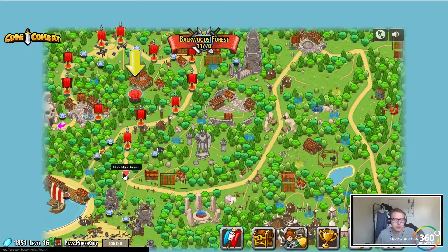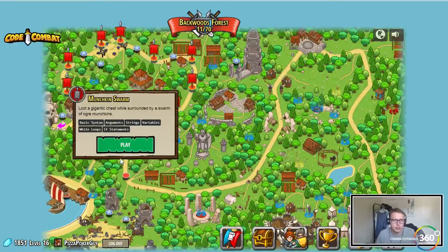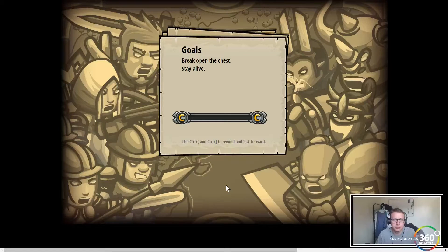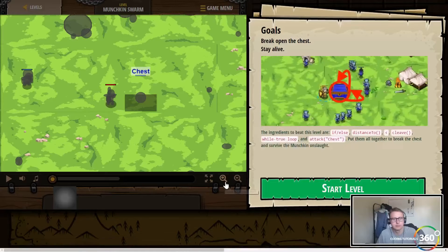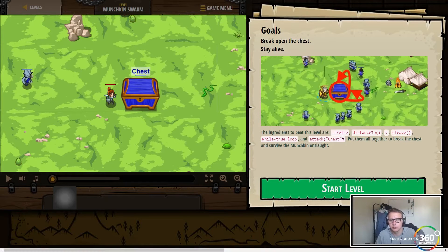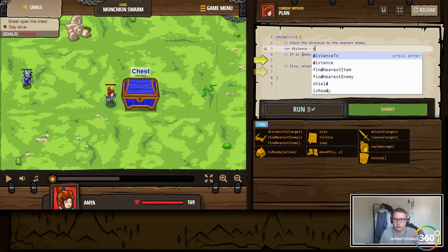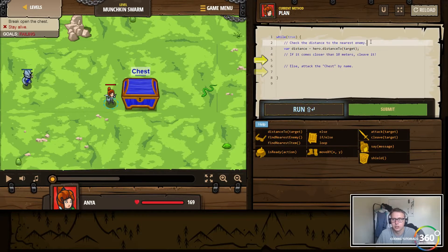All right, next up — munchkin swarm: basic syntax, arguments, strings, variables, while loops, or-statements. We're slowly building on our skill set here. Break open the chest, stay alive. Let's see what it says: check the distance to the nearest enemy. So we can go ahead and say var distance equals distance to target.